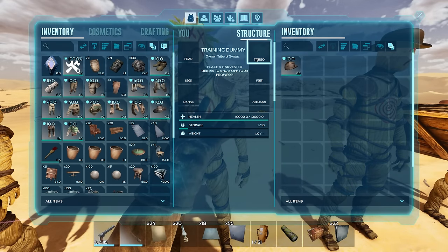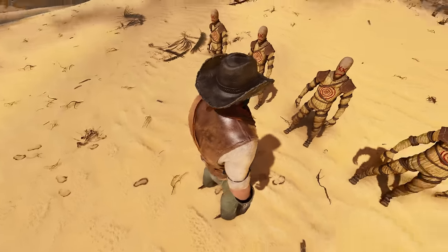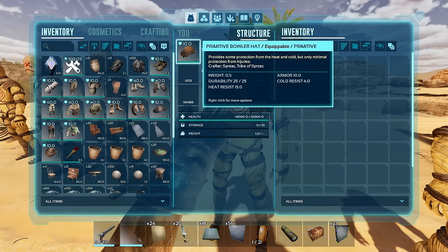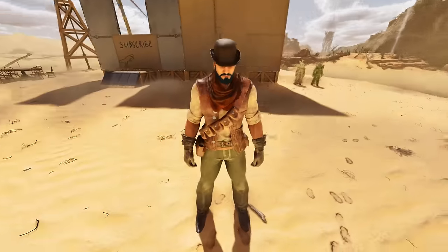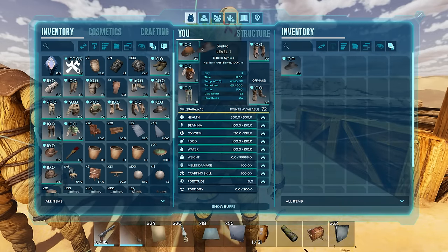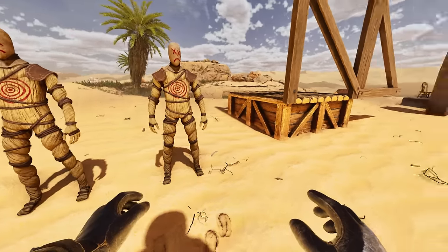Next is the rancher hat — I'll just throw this one on real quick. A little bit different vibes from that one, I like it a lot actually. Then we've got the bowler hat — not a big fan of that one. And then this is the sinister hat — pretty cool as well, I've got some good vibes out of this one.